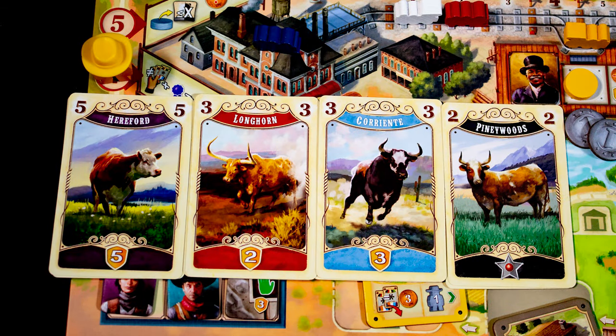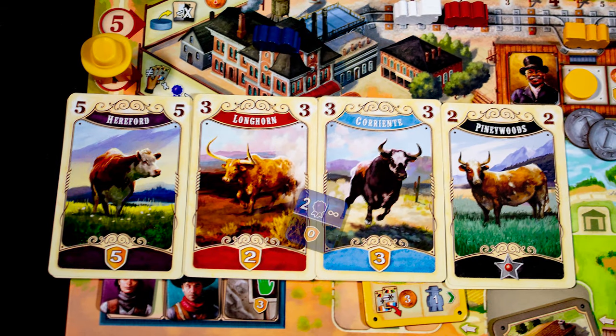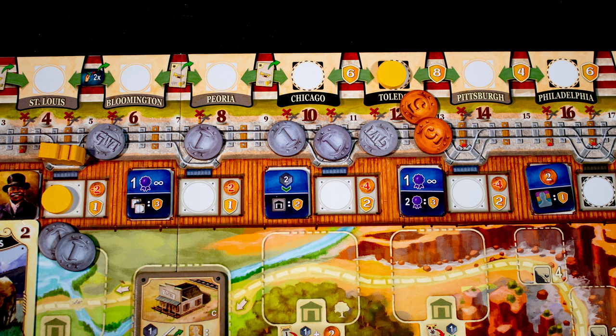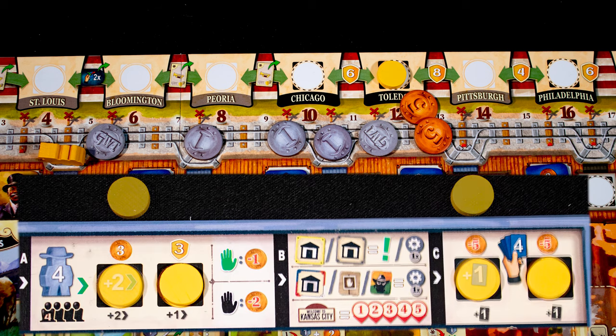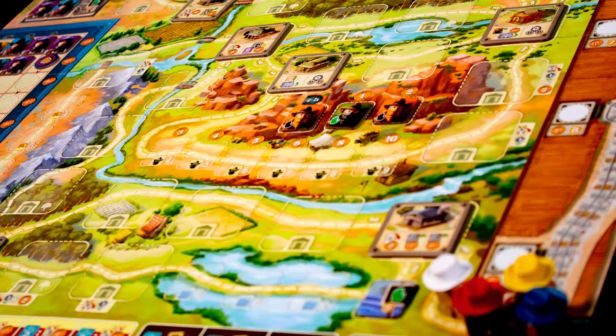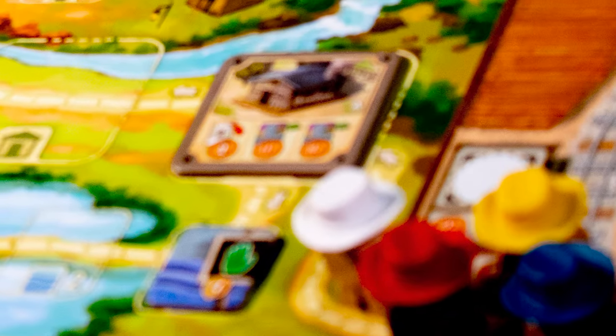You want high values and different cows. Here we have 13 plus two from our bonus tile. We could deliver up to 14 but choose the 12 spot, gaining 15 money but losing one for each red marker between our train and this spot. As this is a black delivery spot, we can uncover one of our special spots for more move or more hand size.